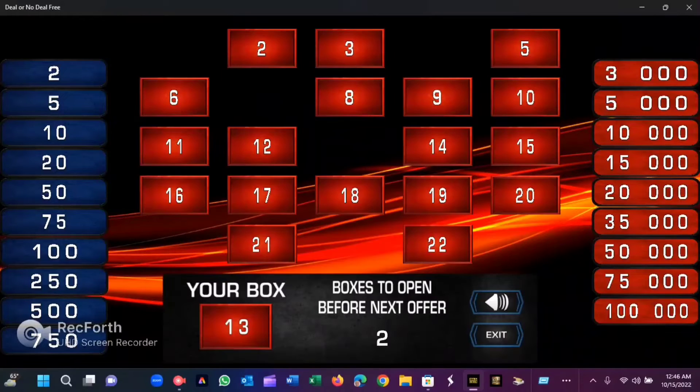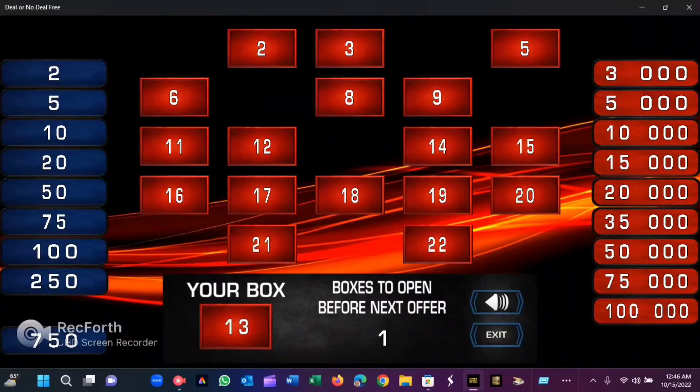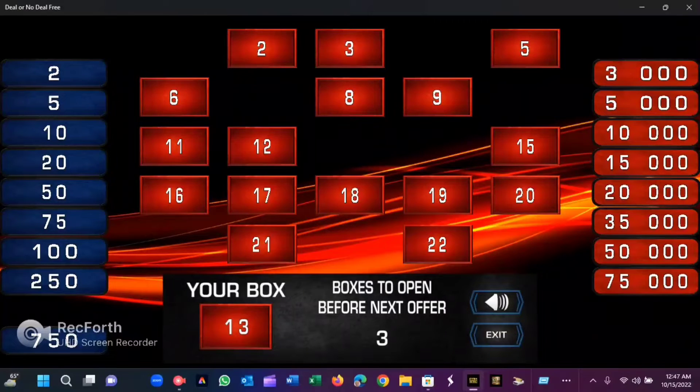Let's go ahead and take out the fourth box — another blue, $500. This is the last one before we get the phone call from the banker. The top two amounts gone in the first round. The offer is 1,260 pounds. Deal or no deal? No deal — there's $75,000 up there, so let's see if we can get that. We're playing a $75,000 game.